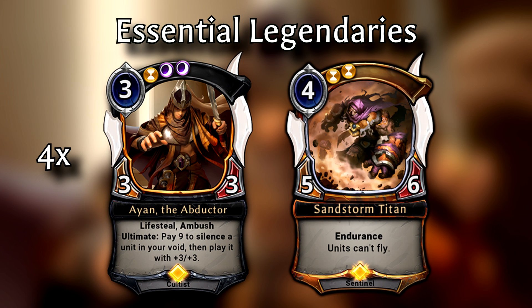Next, let's talk about Sandstorm Titan, a 4-power 5/6 unit requiring 2 time influence to play. He has endurance, and while he's in play, units can't fly. The best 4-drop in the game — you get almost triple the normal stat points for a 4-drop, with abilities that are pure upside. It's safe to say this is a core card in practically every midrange deck running time cards, and is what makes up Time's identity as a midrange faction. With Xenan, it's no different.